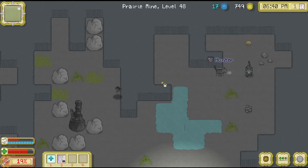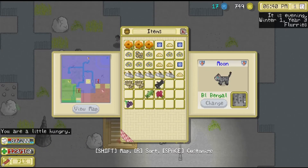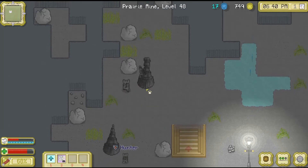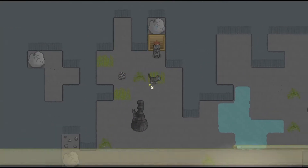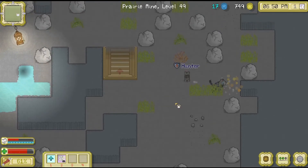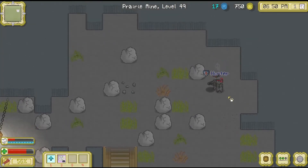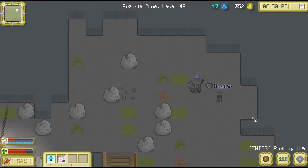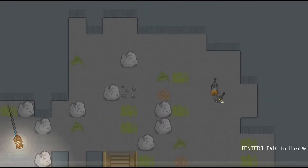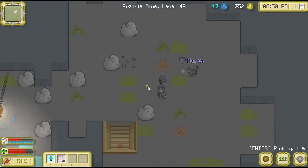I usually just try and sneak past the bats, whereas Hunter's just like, let me get those bats. I'm going to eat something as well. Hunter! Please, I understand you're hunting, but we just need to go down to the levels. This should be the last one - we just need to find one last staircase. Two or three bats! Oh gosh, that was three bats. Hunter, I need to give him a couple more Marigold. That was two for him.